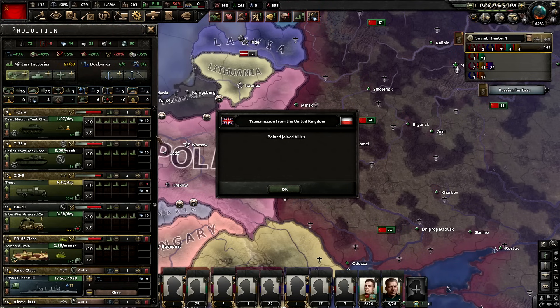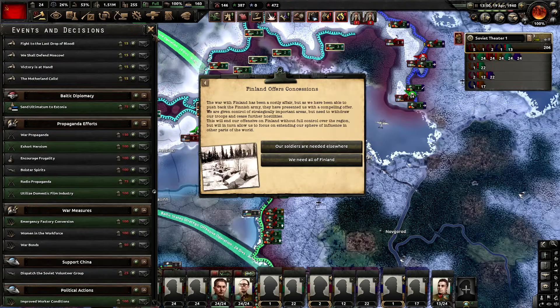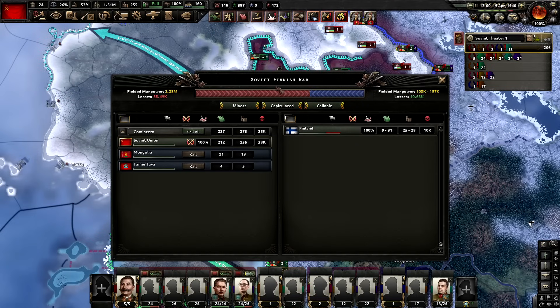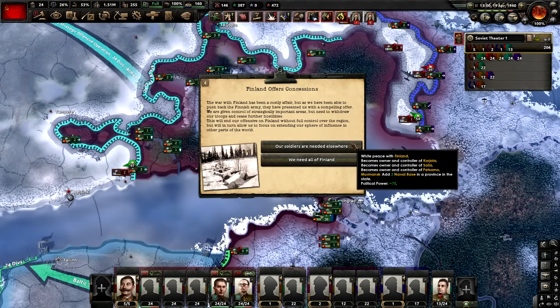And there's the German declaration on Poland — nothing to do with me, I'm not a part of this. I will, however, just take a little nosey into Finland. That was very easy — they put up no resistance whatsoever. I do actually have to take the historical option as well, just the concessions, because I'm doing history.